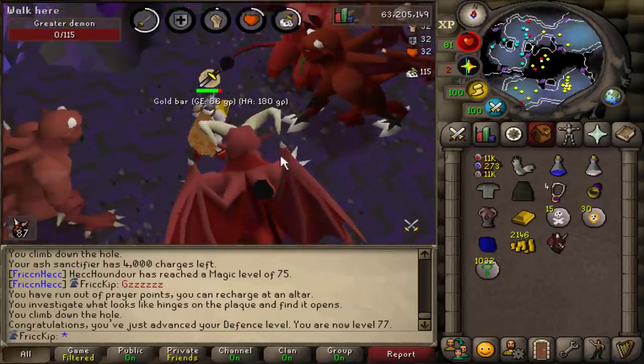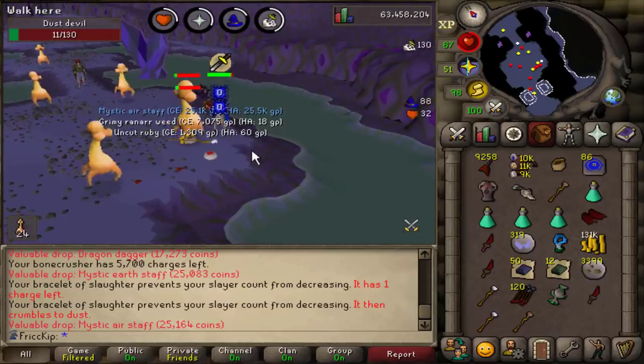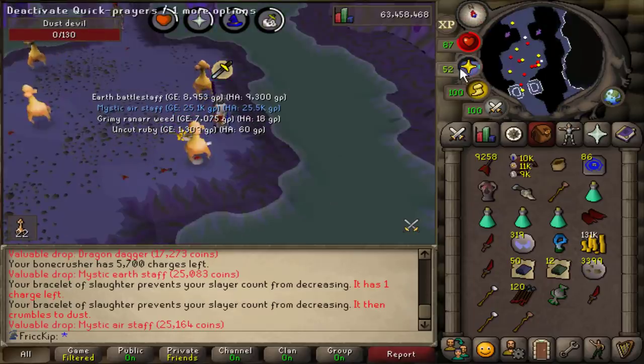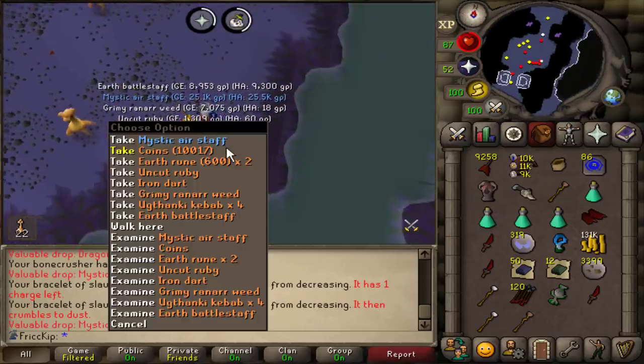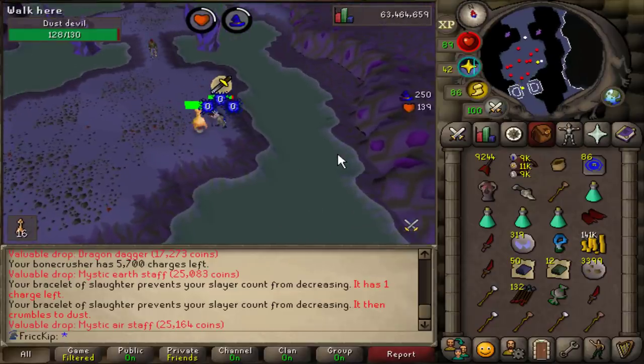77 Defense. Every once in a while, someone just logs in and then just stands there, and I don't know why I find it so funny. It's like someone just standing there ominously looming in the distance, just watching. In reality, he probably just hopped worlds and went AFK immediately, but it's fun to make up stories sometimes. He's just standing there menacingly.